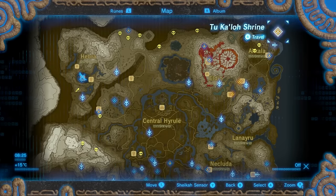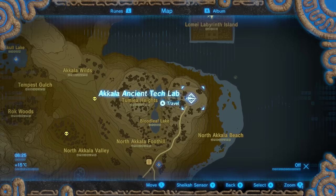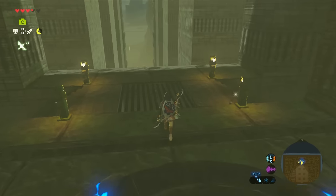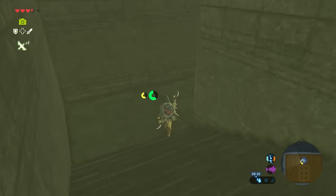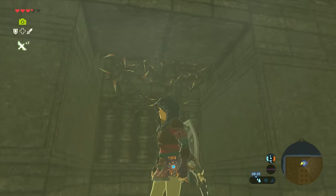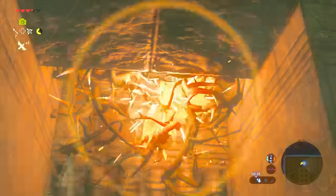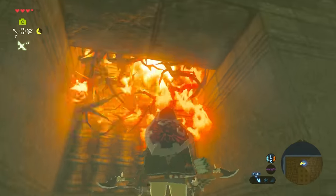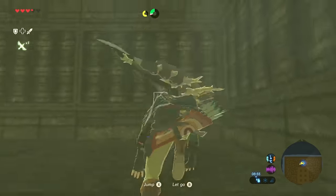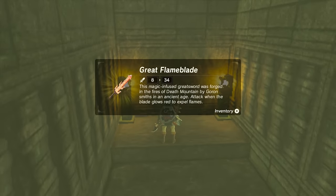Up next, head to the Tukalo Shrine in the northeastern part of the map in the Labyrinth. If you haven't been here before, you can float over from the Akkala Ancient Tech Lab. From the shrine, head right down the stairs, jump down and you'll see some vines which you have to burn with either fire arrows or another source of fire damage. Once the vines are gone, head up the wall and follow the straight path to the end, and there you will find a Great Flame Blade.